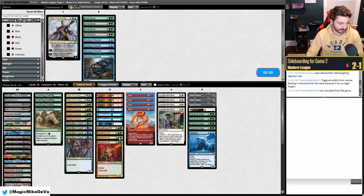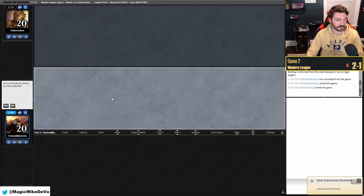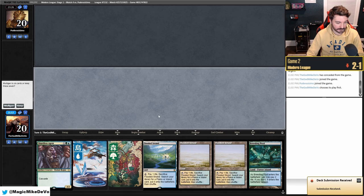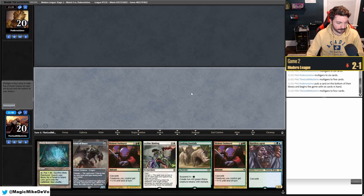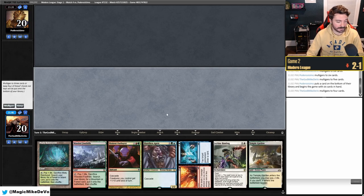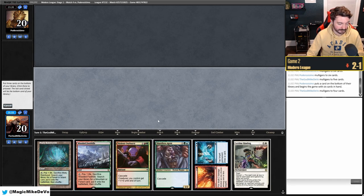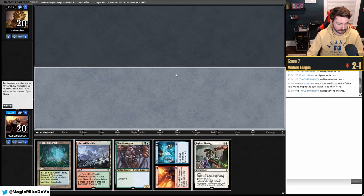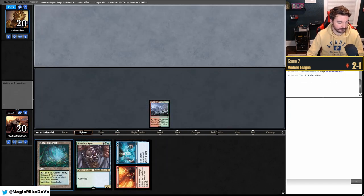For sideboarding against what looks like mono-white Hammer: we bring in Forces and Wear // Tear — it's really good. Blood Braid Elf seems weakest here since it's slow. We mull our six-lander, then mull again to five, and to four. We keep a four-card hand keeping a solid curve, putting back a land. We get Indatha Triome just in case we top-deck Rhinos.